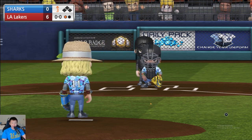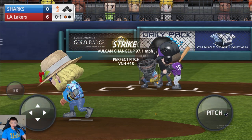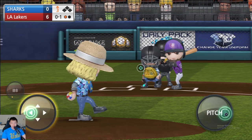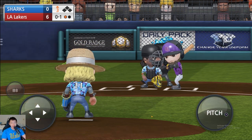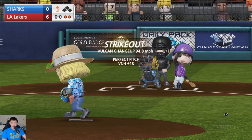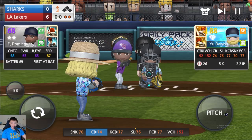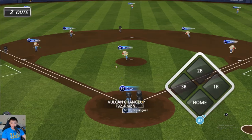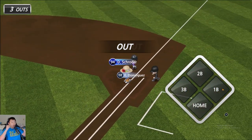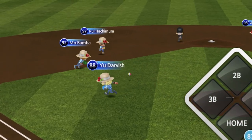I almost wonder if I should just use the strikeout skill token — there's a skill token where it's plus three after a strikeout. These guys are striking so many people out. Another one! Imagine getting plus three to all your pitches for the batter after a strikeout. Another close call! Another close call!